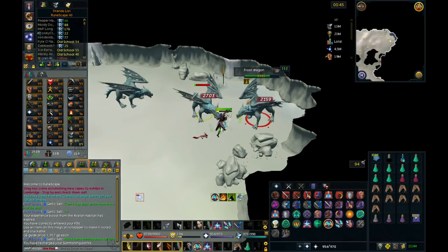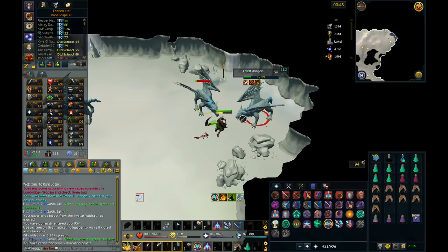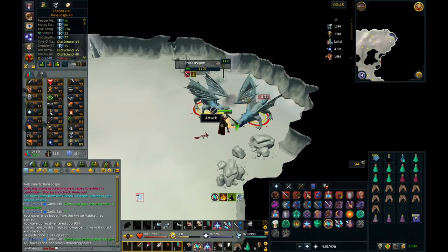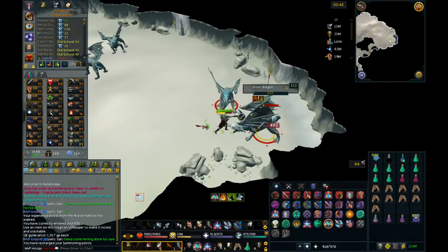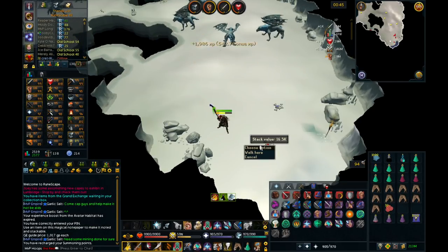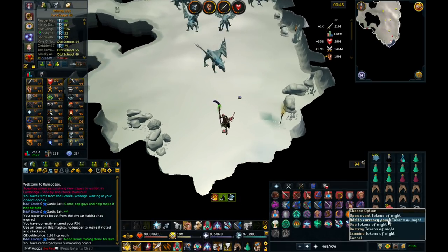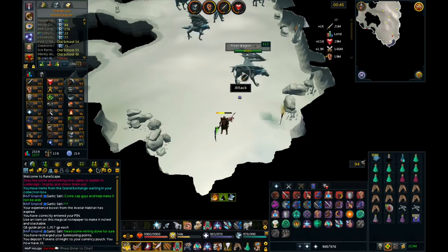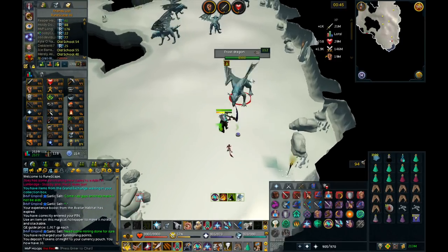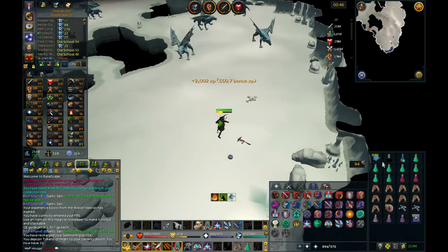Frost dragons are in the Asgarnian Ice Dungeon, south of the Port Sarim Lodestone. You're going to want to go into the resource dungeon there, and you'll come to this spot right here where there are loads of frost dragons. You can use any combat type — I'm using melee here, but it doesn't really matter. They're pretty weak actually.